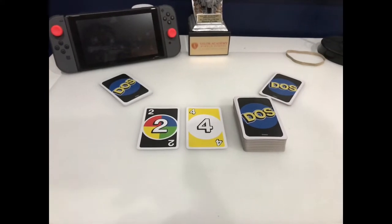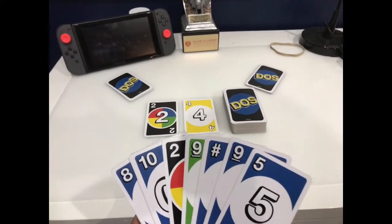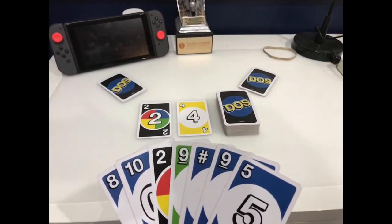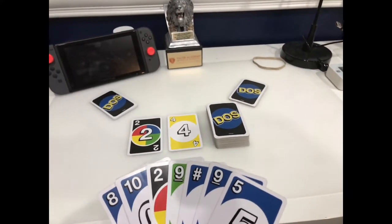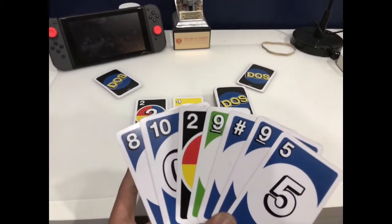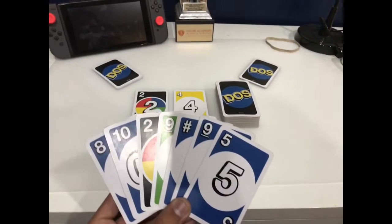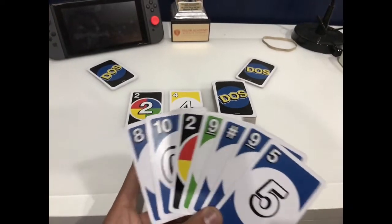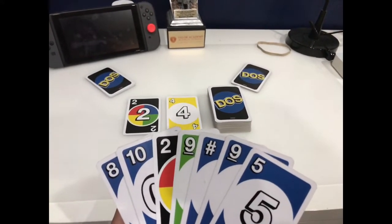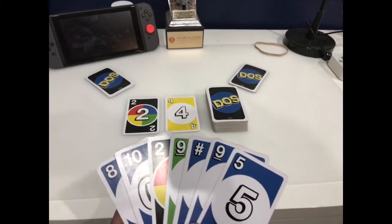The player to the left of the dealer is first to play. I have multiple match options. There are two ways you can match: you can put a single match like the basic UNO way, matching a number regardless of color. I have a wild DOS here and a hashtag card. I could use the wild DOS to make it blue, or I could use the hashtag as a two for a single color match. There's also a yellow four, so I could use the wild DOS or the hashtag — using the hashtag as a four.